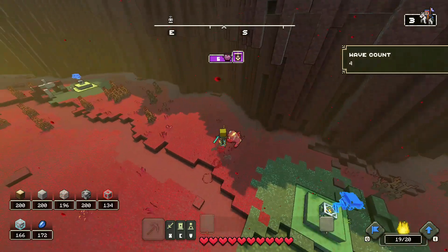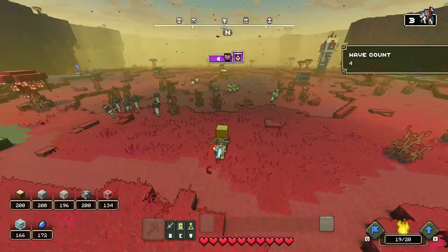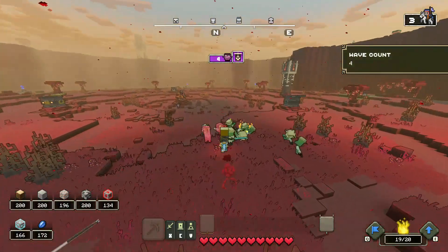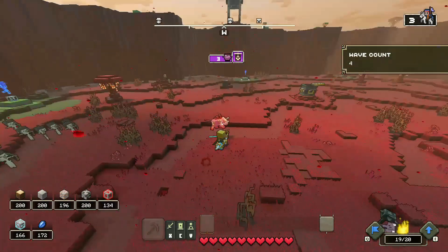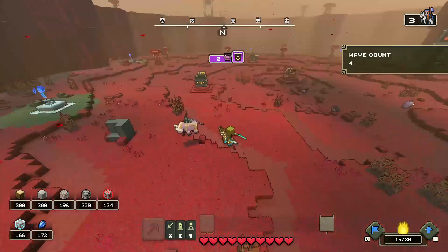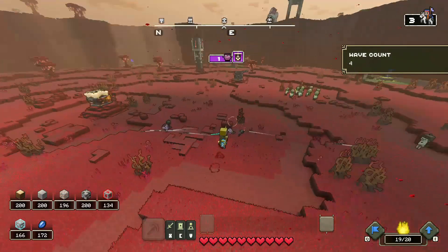The waves are mostly the same. There will be some bomb piglins spawning in, but that's not going to be a huge difference. If you see them, you just need to run away and wait for them to explode first, then get rid of the mobs or spawn your mobs — whatever works, depending on the situation.